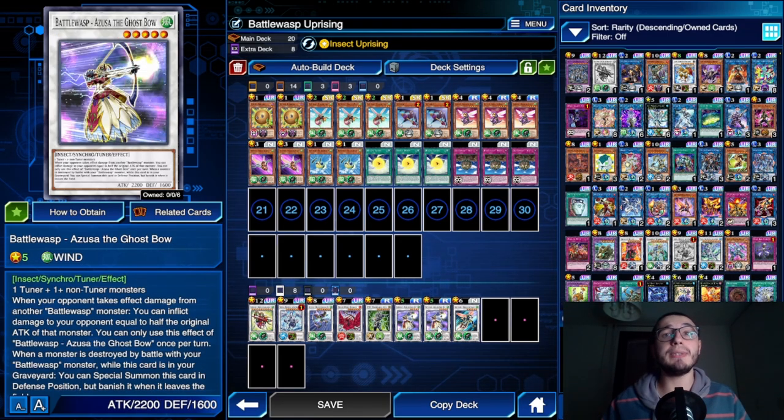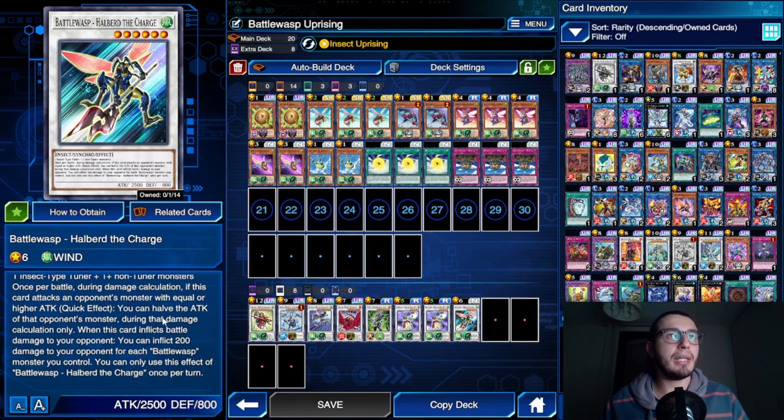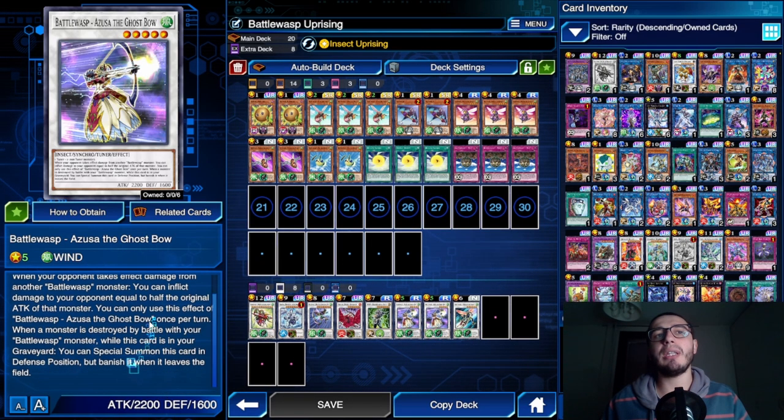For the Borrelsword stuff we have Azusa and Albert. Albert is nice because if he attacks a monster with higher attack you can still handle it - he can take out pretty big monsters unless they have more than 5K, which is pretty uncommon. Azusa has a nice effect for the simple fact that he can come back in defense position if a monster is destroyed by battle with your Battle Wasp monster.